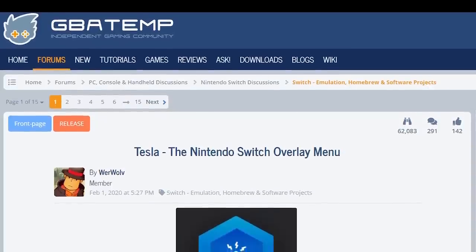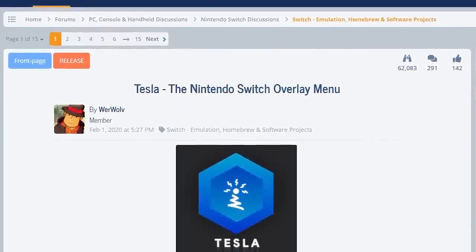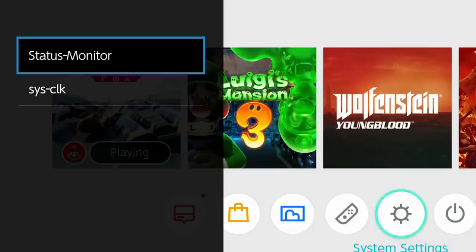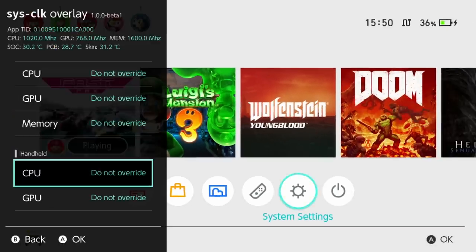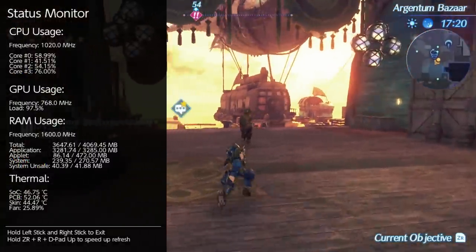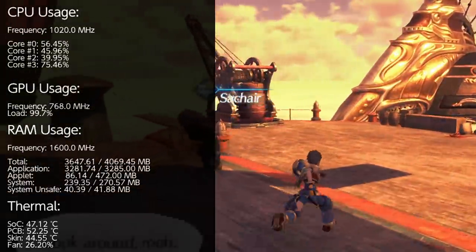Thanks to the work of modders named Massagrator and Werewolf, we now have the Tesla Switch overlay mod, allowing you to display all sorts of things on the left hand side of the screen. Whether that's a list of cheats or controls for overclocking, you can show anything there while playing the game and even tinker with it as you play. But one fascinating way to use this overlay is to simply show the stats, which reveals what Switch is doing from frame to frame as we play these games.